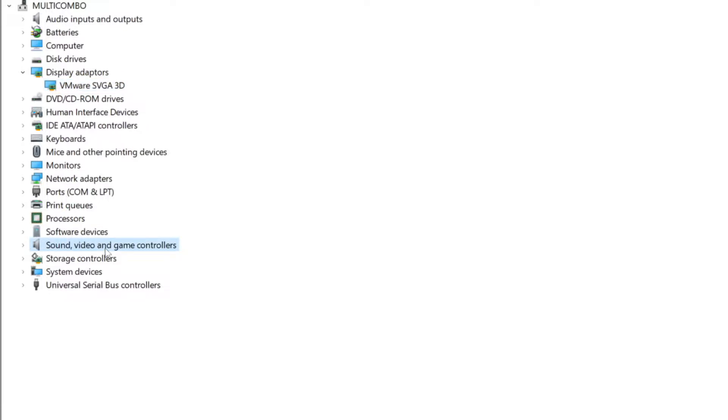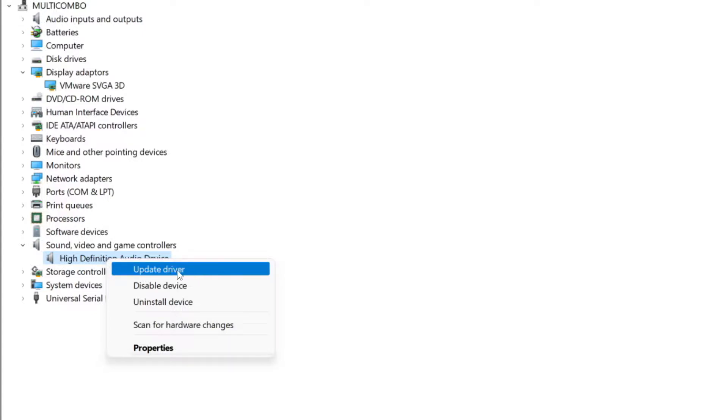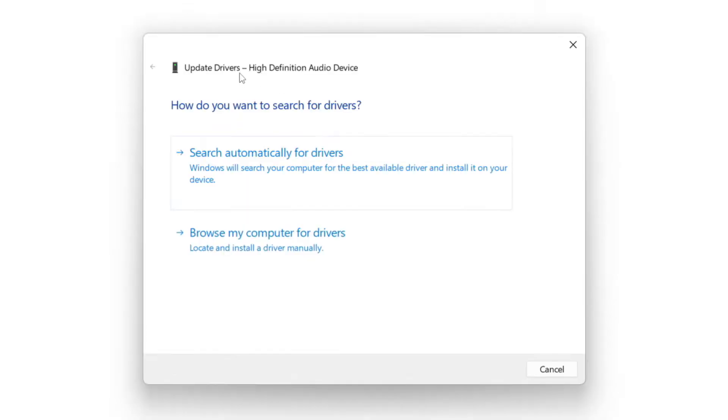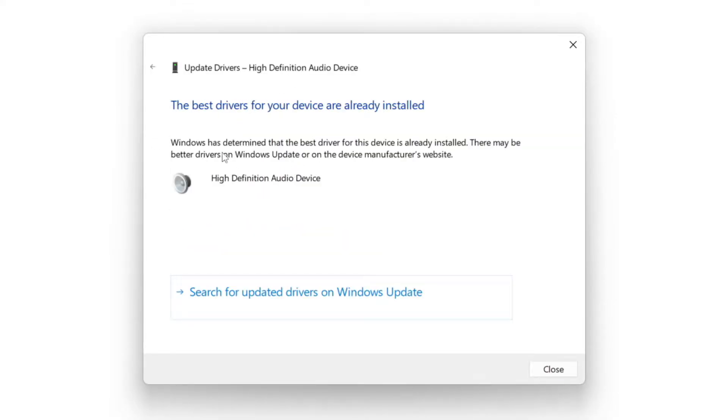Click Sound, Video, and Game Controllers. Select your audio device, right click and update driver. Search automatically for drivers. Wait for the installation to complete and click Close.